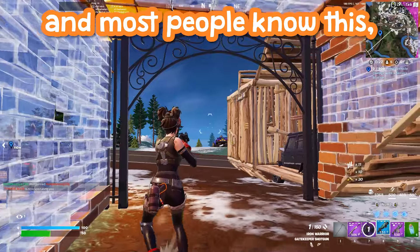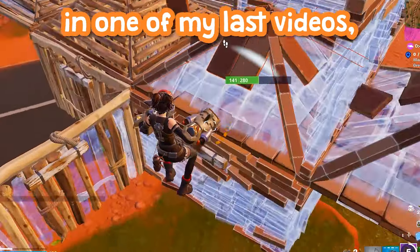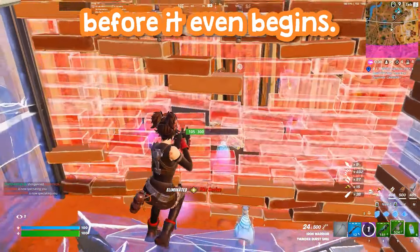That was a basic example and most people know this, but it really comes into play when you have the nitro fist. If you see a weak wall, you can slam straight through it and end a fight before it even begins.